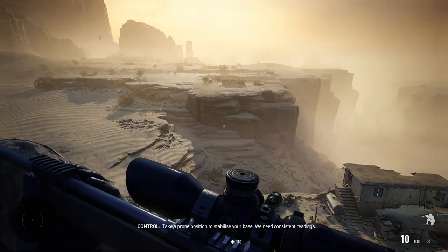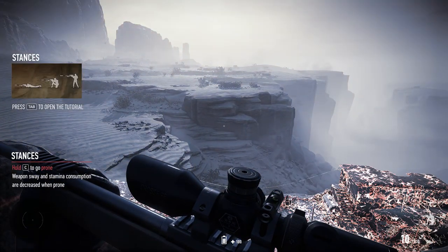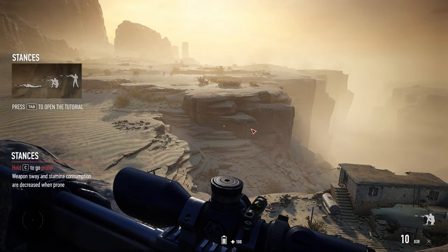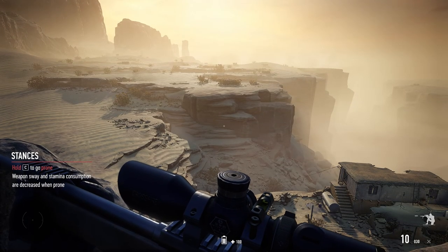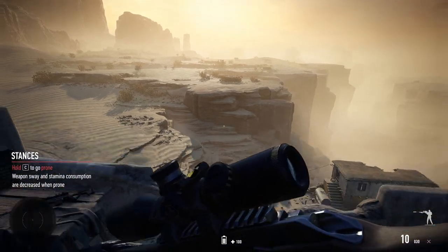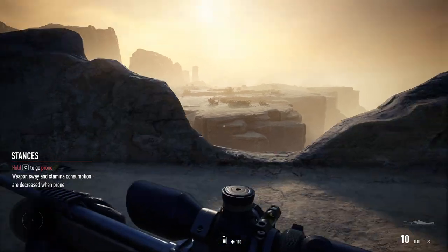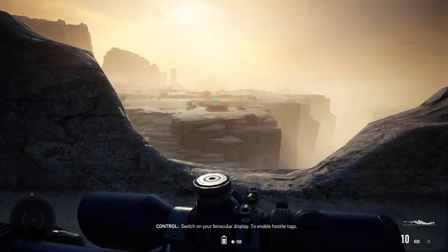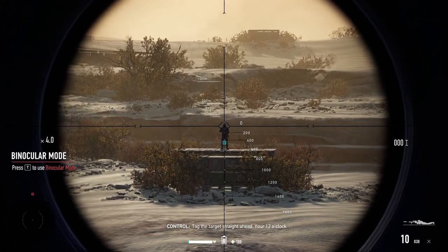Take a prone position to stabilize your base — we need consistent readings. Switch on your binocular display to enable hostile tags. Tag the target straight ahead; you're at 12 o'clock.